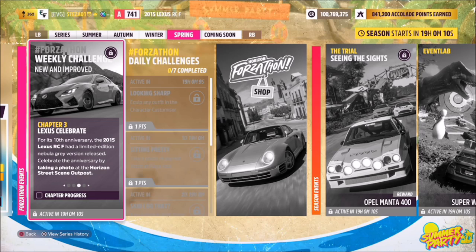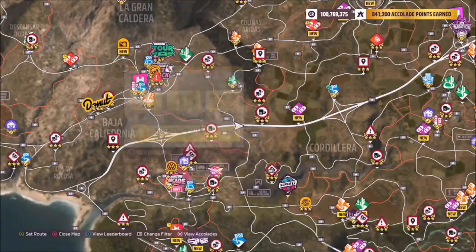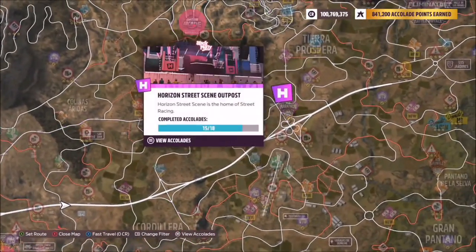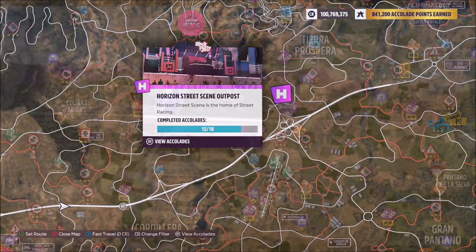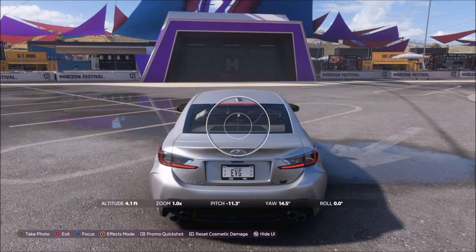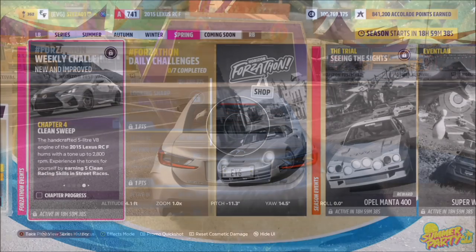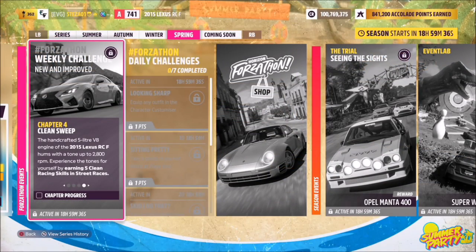Moving on to the next challenge — you need to take a photo of the Horizon Street Scene Outpost with your car. The Street Scene Outpost is the purple one just above the marathon race, pretty much in the center of the map. Once you get there, just hit up on the d-pad and take your photo with the right bumper. That's it — challenge complete.